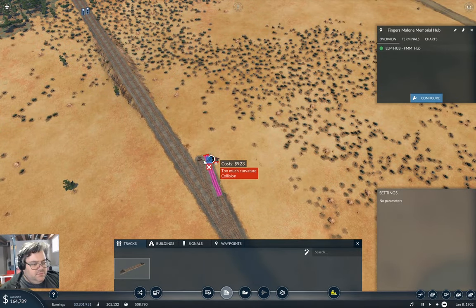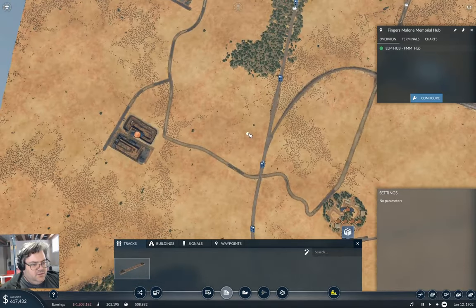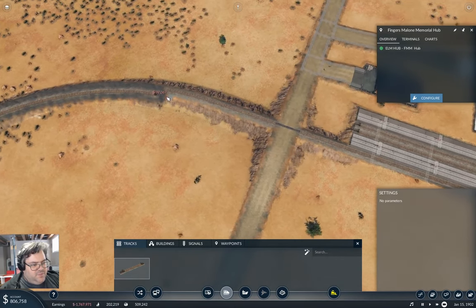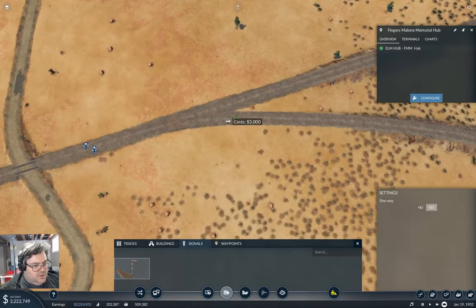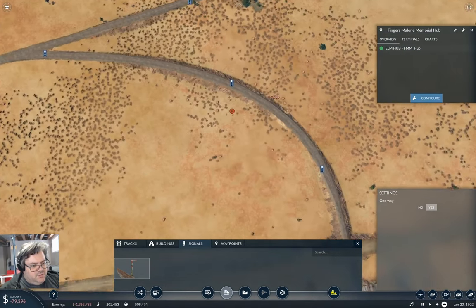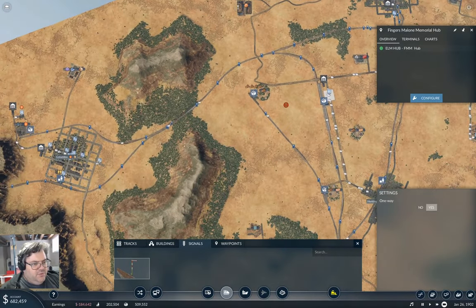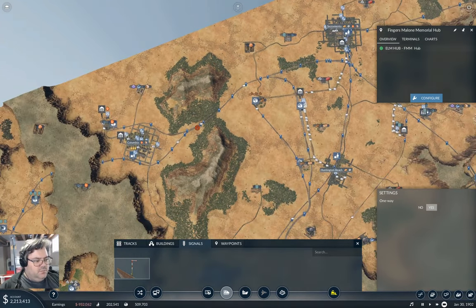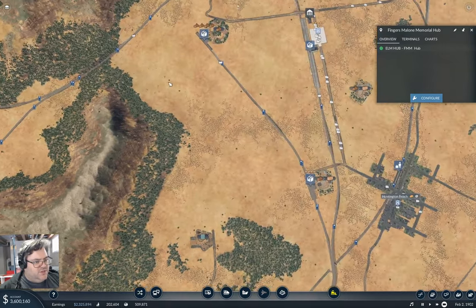This can come up to here and then we'll do this. That's going to need a signal or two — here, and probably here so we have some queuing space. Not even enough dollars to make a signal right now. Theoretically — yeah, I wasn't actually getting anywhere with saying that.